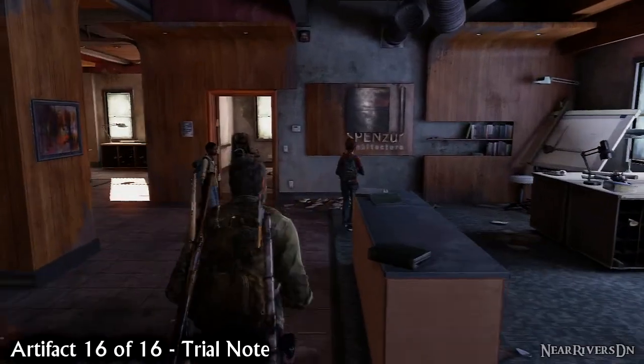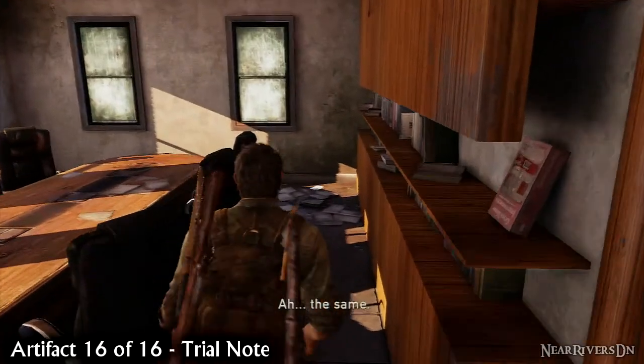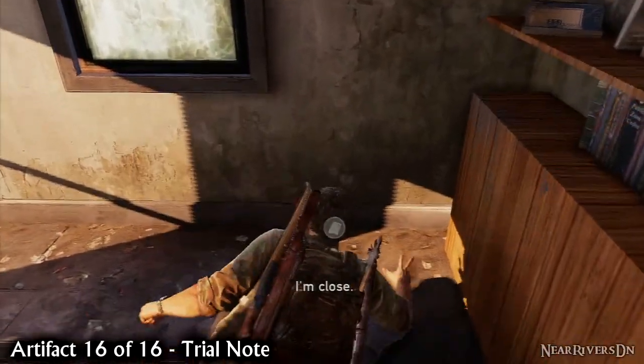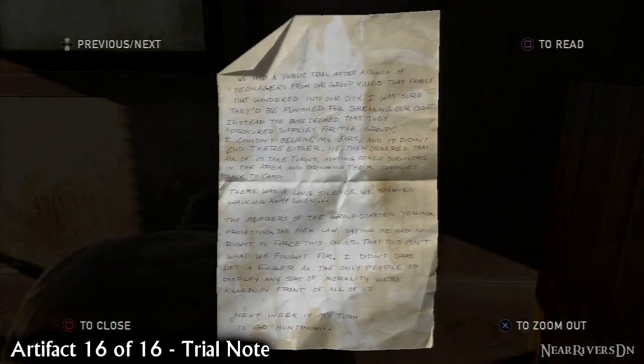And finally, rejoin Henry and Sam in the architect's office and search the meeting room in front of you to find the last artifact of the chapter, the trial note. 68 collectibles down, 73 left to go.